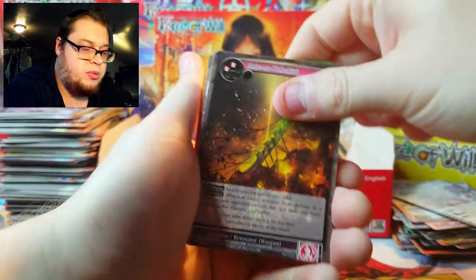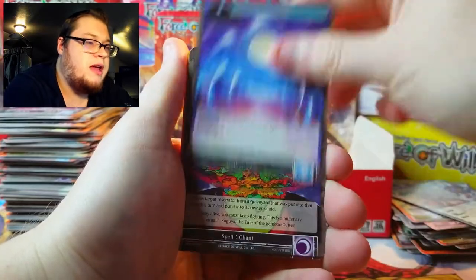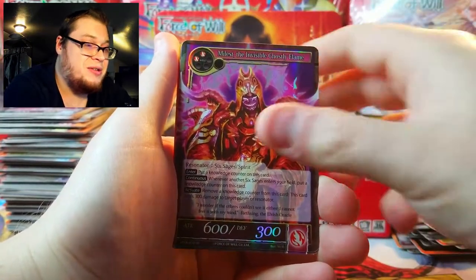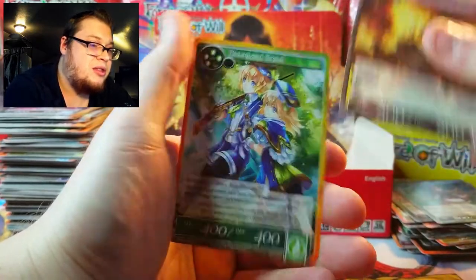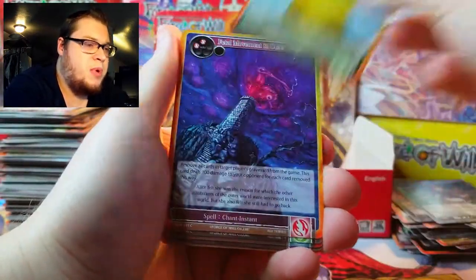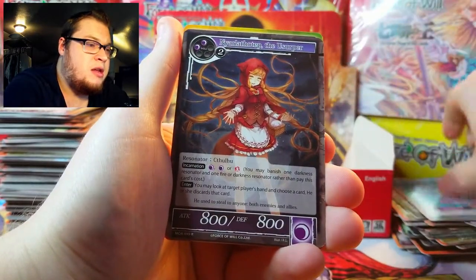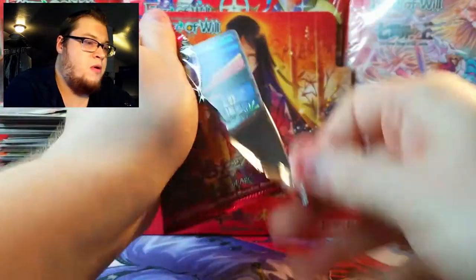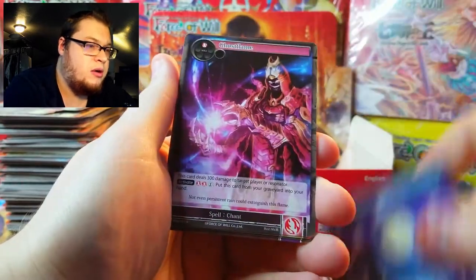Oh, that one just split right down the middle. Temporal Spell, Duet of Light, Moon, and once again another Ghostly Flame. We're getting down to it — only a few more packs left. Alice's Pursuit foil, Nyarlathotep, and Aria and Grim. Millennia of Ages — let's get something good here.